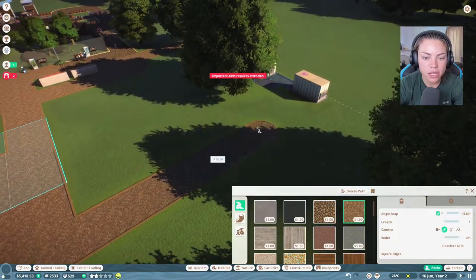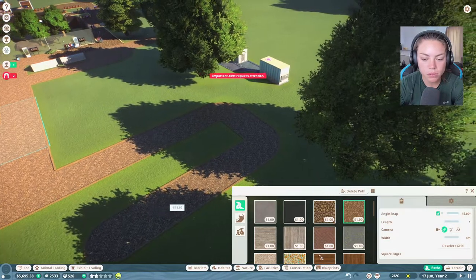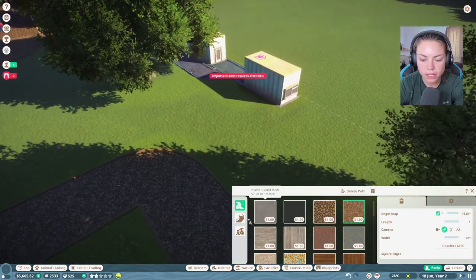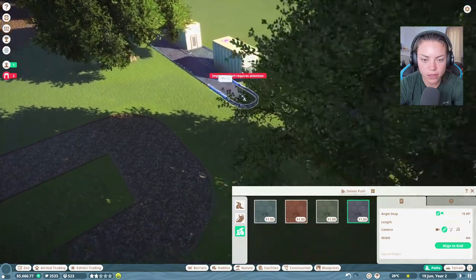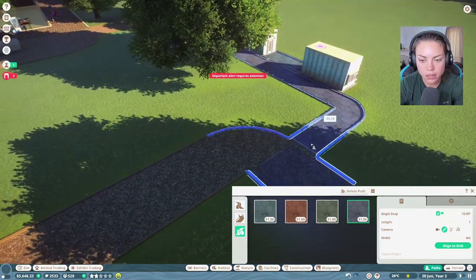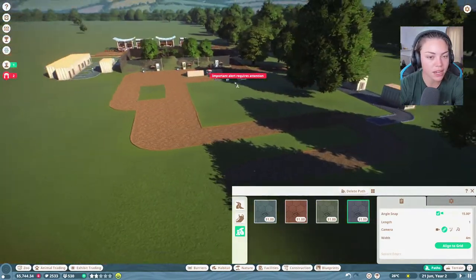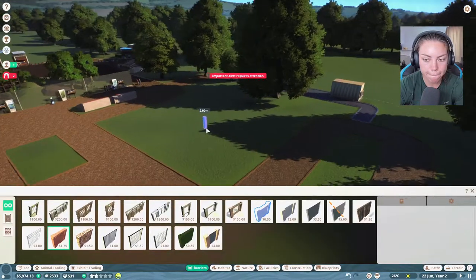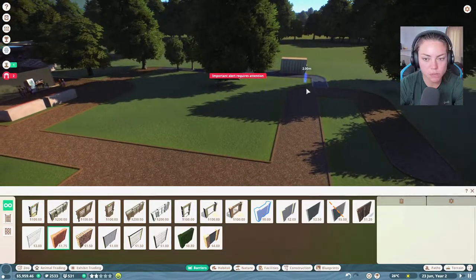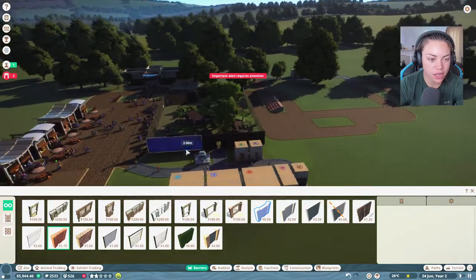We'll get a little staff path, put it from here to there, deselect grid, keep going along here, and just join that like that. It's really annoying that it's not in the middle, but that's okay. There's a little space for another animal, so that's nice.